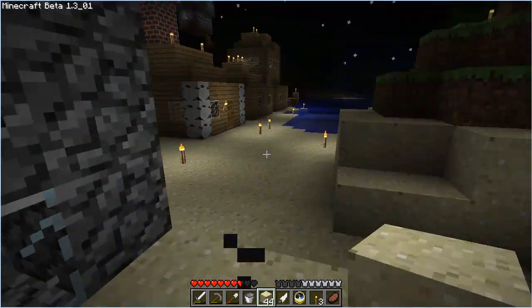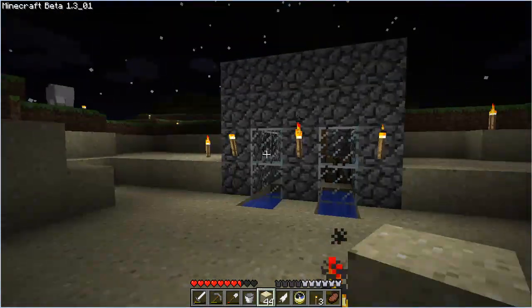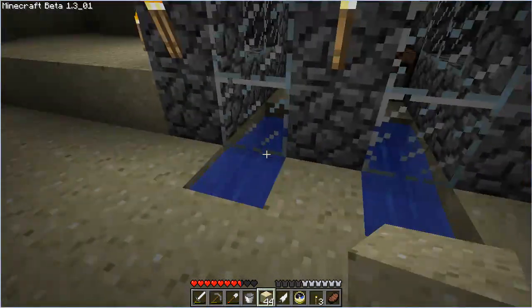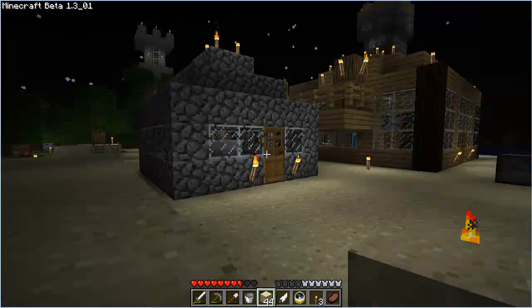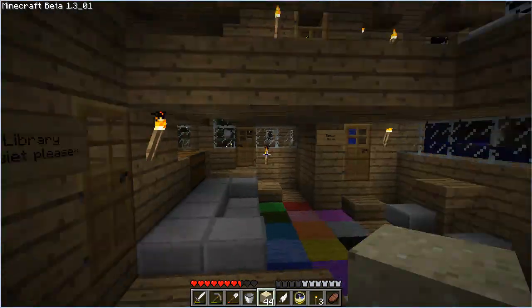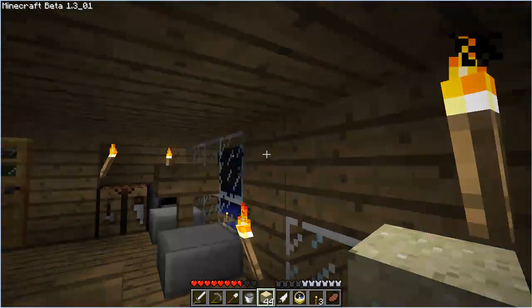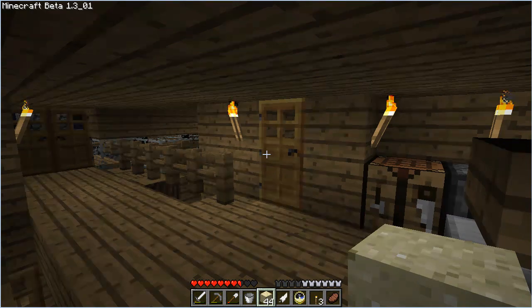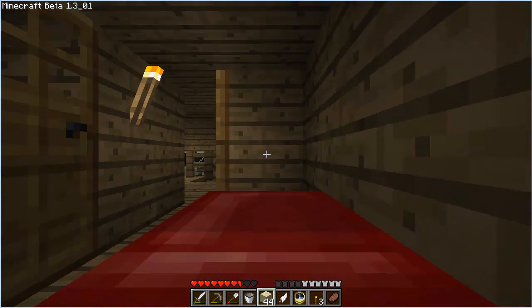That's how you build a very basic store. You can expand this to any size and make a little trade exchange inside, like the store on the Minecraft 4 French server. It's pretty much up to you how you want to do it — you have the freedom to do what you like. That's the nice thing about this game. We're going to sleep off this night real fast, and we'll be right back.